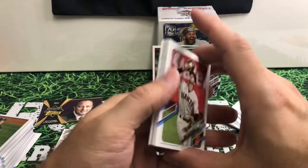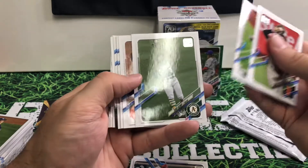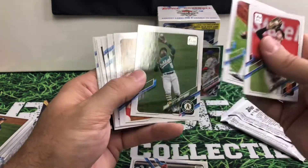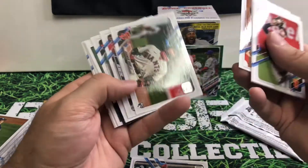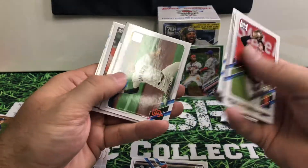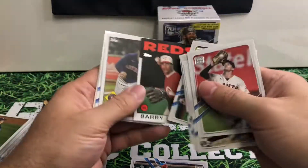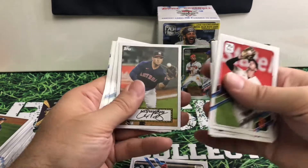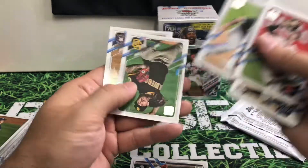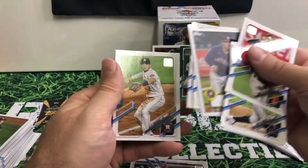Something else in there — I think it's a numbered card. Patrick Corbin is another one. He's definitely not been worth his money out there in Washington. He's got a lot of money owed to him. There we go — Hall of Famer Barry Larkin. Nice one. Alex Bregman, and then another Alex Bregman.